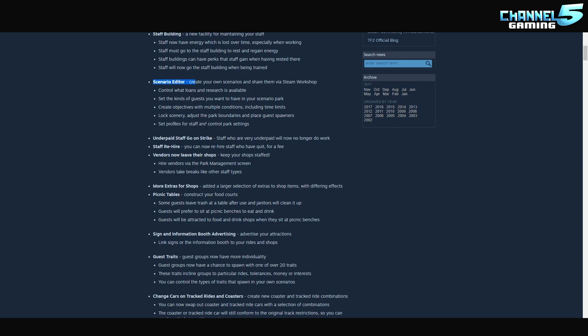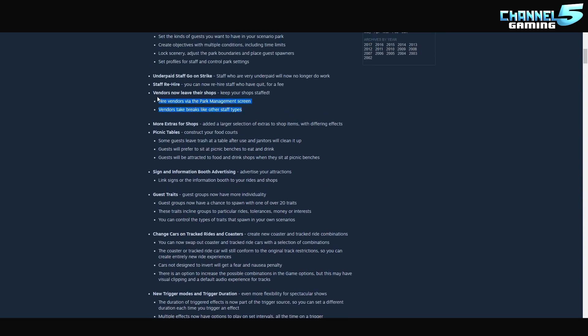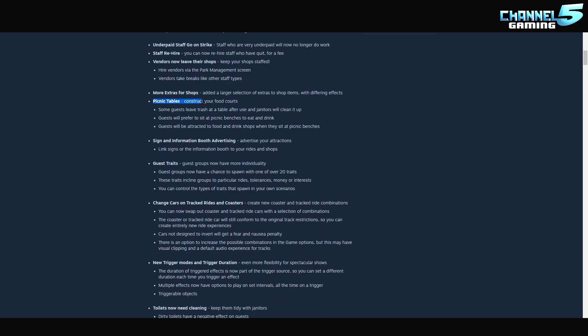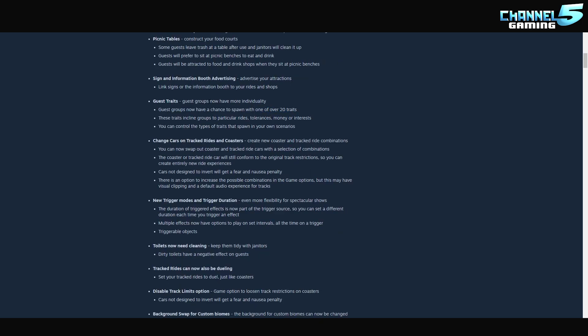Vendors now leave their shops and go do stuff at the park management building, so you'll have to have other people to swap in and out. More extras for shops added - larger selection of extras with differing effects, like adding more ice to drinks. Picnic tables are huge - construct your food courts, guests will prefer to sit at picnic benches to eat and drink. Advertise your attractions by linking signs and information booths to rides and shops. Guest groups now have over 20 traits that incline them toward particular rides, tolerances, or interests.